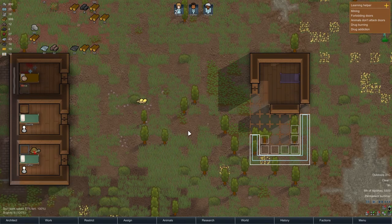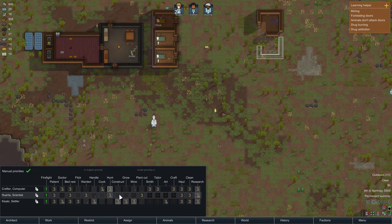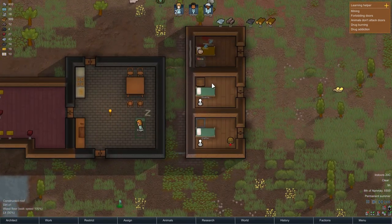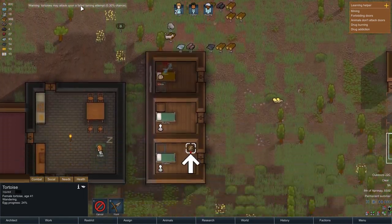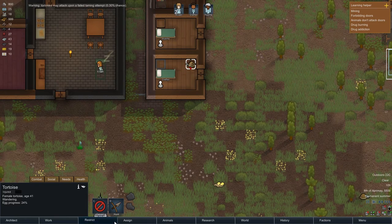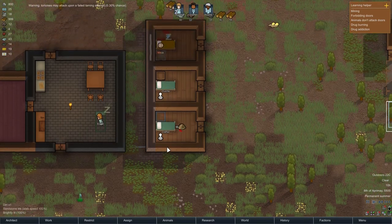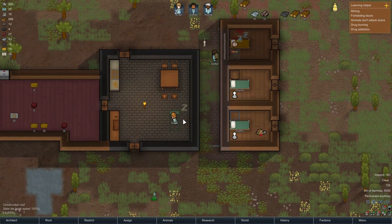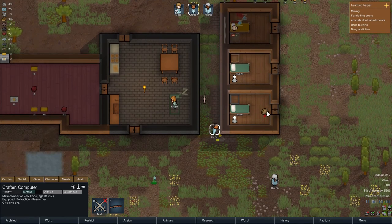Not assigned to constructing — what is going on here? Let's look at work. Constructing — yeah, you can do that. I really don't want this to... may attack upon a failed taming attempt — okay. I want to tame it, which I think will automatically make it get food. But we'll see.